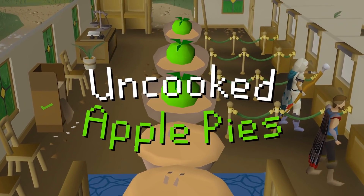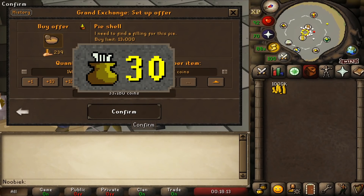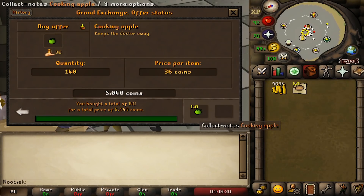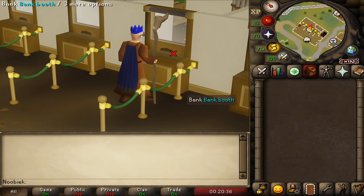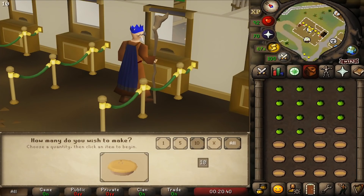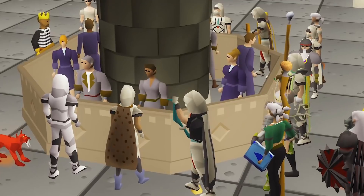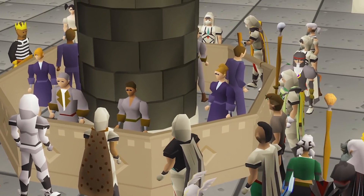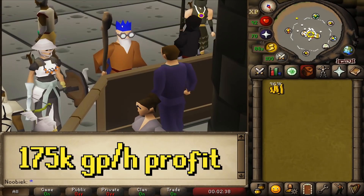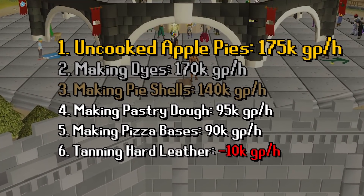The last processing method requires 30 Cooking: making uncooked apple pies. To make one, you need a cooking apple and a pie shell. Withdraw 14 of each, use them together, then deposit and repeat. You can make around 2,300 to 2,400 per hour. Always check Grand Exchange prices first — during my session the profit equaled over 175,000 GP per hour, making it the most profitable processing money-making method in free-to-play.